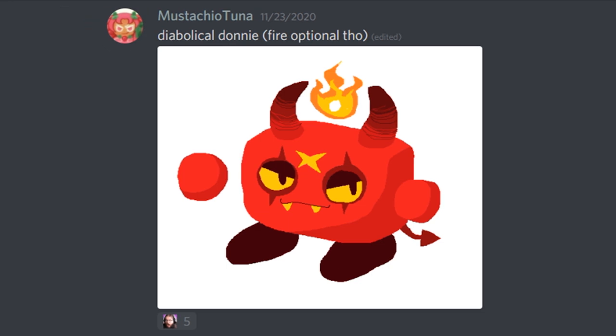And the final skin of today, from Mustachio Tuna — Diabolical Donny, fire optional. I would probably call this Demon Donny or Devil Donny. I love this. It really changes the character — it's basically a new character. I can totally see this. When we ever make a fire map, I can guarantee you this will be in. This is one of those skins where I can tell you guys right now, it's only a matter of time. It is absolutely amazing. The moment I saw it, I fell in love with it because it's totally different from every Donny skin we have. I think I'll keep the fire — it really adds that extra bit of spark.